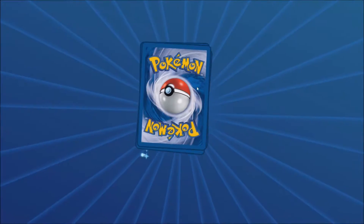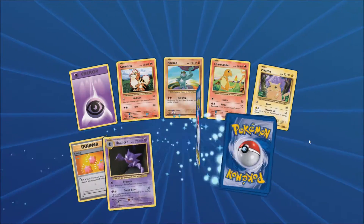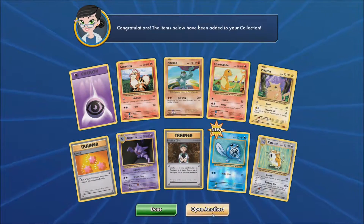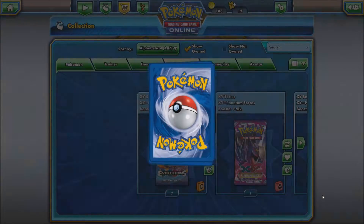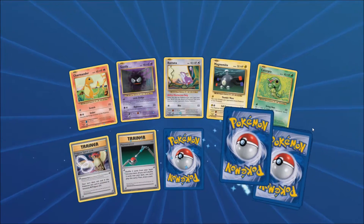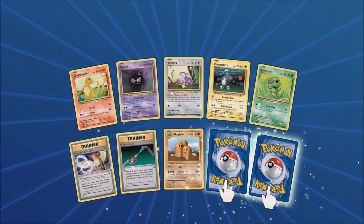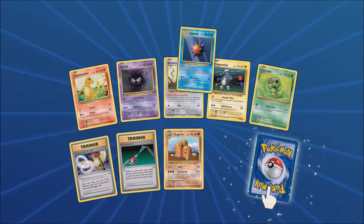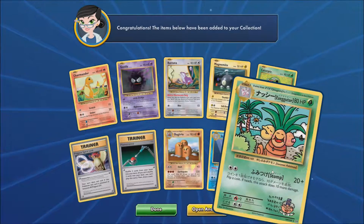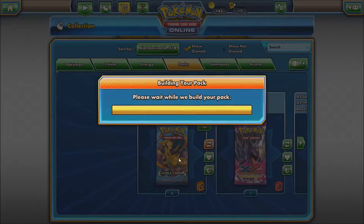I think the worst rare in Evolutions is probably Farfetch'd. I think that was the one when I pulled it, I was like, I can't believe this is the rare I pulled. I don't see how the card's rare, but hey, it's Pokemon. Alright, so we pulled the Raticate. That card is up and down in some decks in my own opinion. I use it in a couple. This pack has three rares, which means we got one of the secret rares. Let's see which one we pulled. I need the Surfing Pikachu — let's see if we pulled it. Nope, we got the Exeggutor. We got another Starmie though, but I think I have plenty of those.